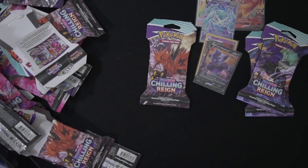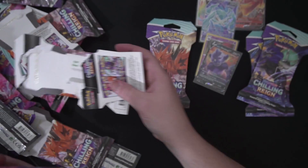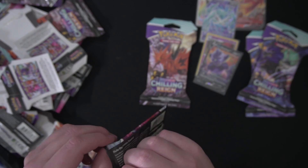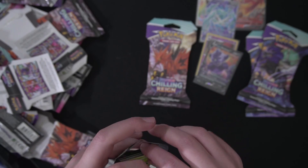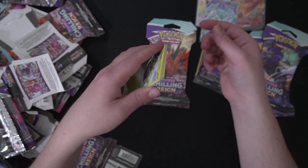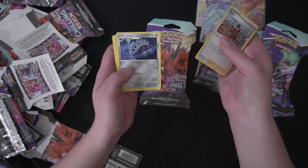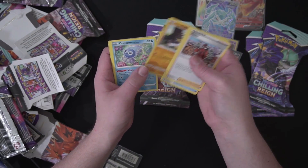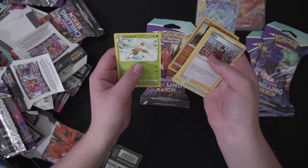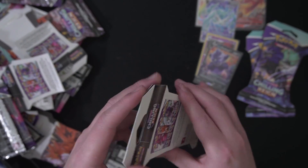Four packs left here, and we get another secret rare — that'd be cool, a nice little end to things. Let's take a look here. There's Gloves, Groupie, Castform, Sobble, Galarian Farfetch'd, and Nen. All right, last three packs.